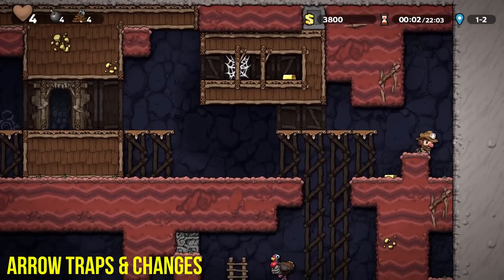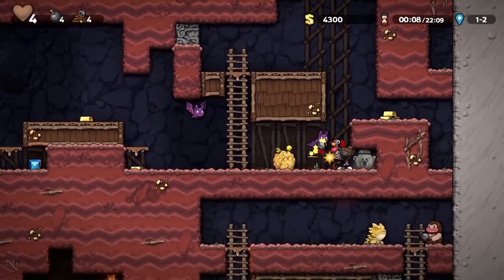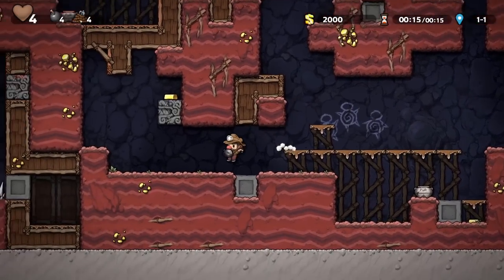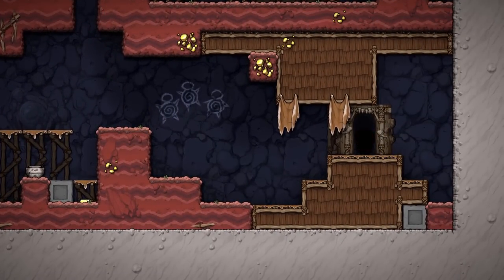Arrow traps are back and better than ever. Same as always, they will appear in the worst areas ready to snipe you from seemingly across the map. They actually trigger at 6 blocks, but even with this knowledge, they can still be easily avoided with careful play and attention to the level around you.